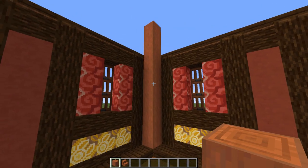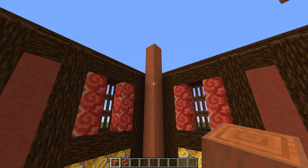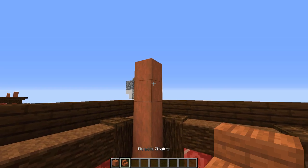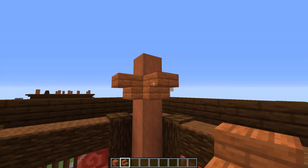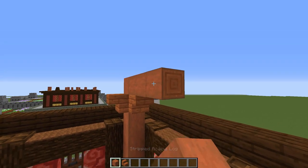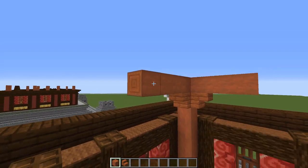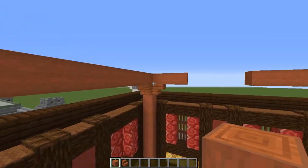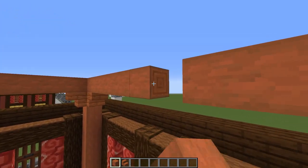Now come along to the inside of our palace. You should have these 10-block-tall acacia pillars in each corner. What we're going to do is on the 9th block, put two upside-down acacia stairs, and then just run crossbeams like this. Go ahead and do this in each corner.